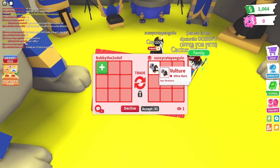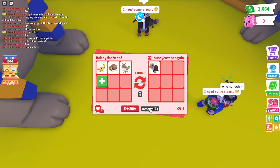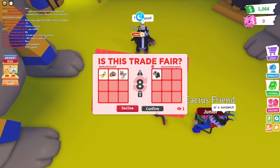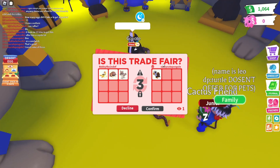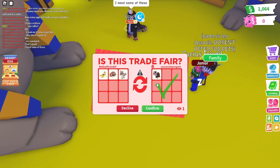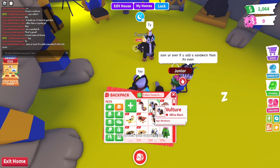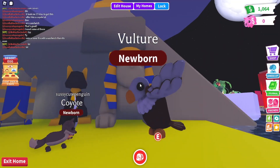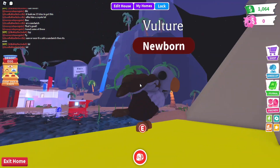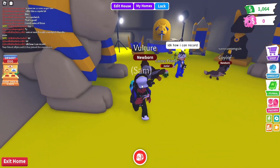Apparently someone has Vulture — oh my gosh, it's right there! So I'm going to try and trade for it. Let's put all these pets up and see if they accept. Amazing — we can finally have that in my collection! I need the Vulture. Thank you, really appreciate it. Now we can test out the Vulture. Amazing, we've got the Vulture! That's really cool — the ultra rare pet. It literally looks like an eagle. At least I've got every single pet now.